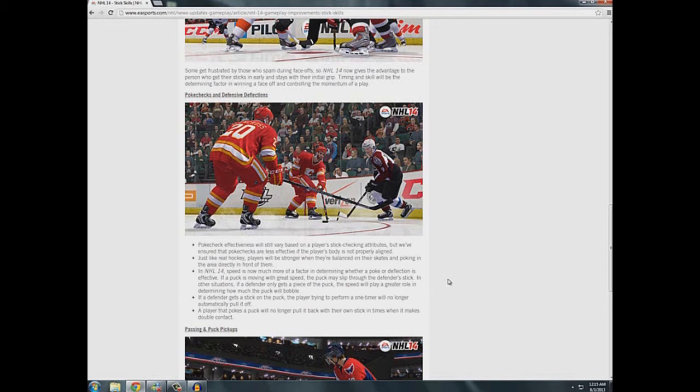That's good because you could have a guy — say he's on the left dot, you're over at the right point — he throws a puck and it gets intercepted in the middle, nowhere close to the guy, but he's still going to perform that one-timer and take himself out of the play when he had enough time to realize the puck wasn't coming to him. So that's a great addition. Also, a player that pokes a puck will no longer pull it back with their own stick and make double contact. That's something that happened — it's good they addressed it. I don't think it was game-breaking, but there you go.